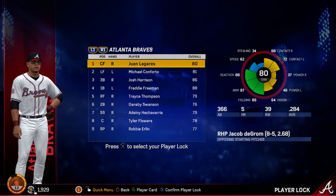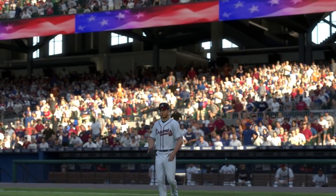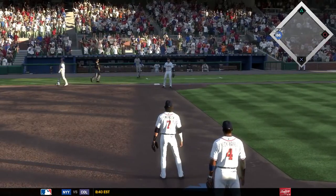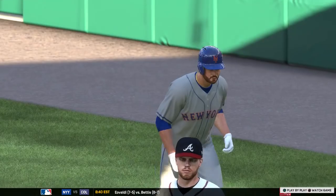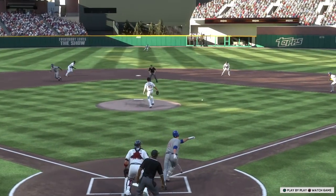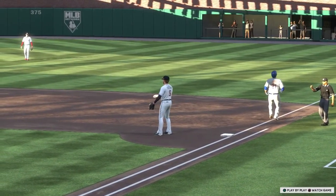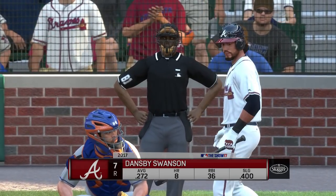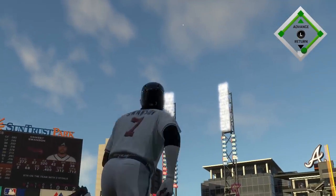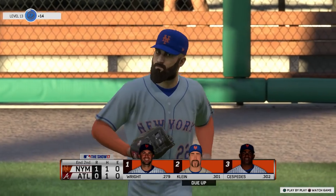Next game up, Jacob deGrom pitching for the Mets. We'll do another player lock — he was player of the game last time, so let's pick Dansby Swanson and highlight him today. You're going to get different perspectives on the franchise by doing this. You can see all the action through the eyes of Dansby Swanson, who starts a double play of his own — nicely doubling up Lucas Duda with a backhanded flip. Swanson is now coming to bat hitting .272 with eight homers and 36 RBI. He hits it high in the air but it's a routine catch in right field.